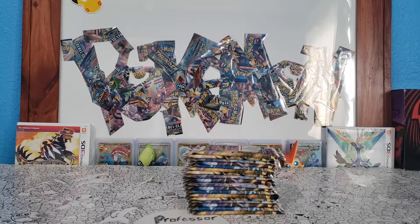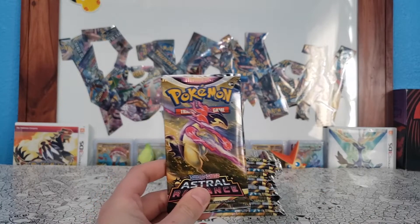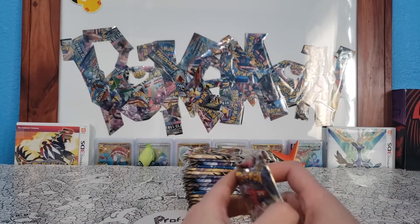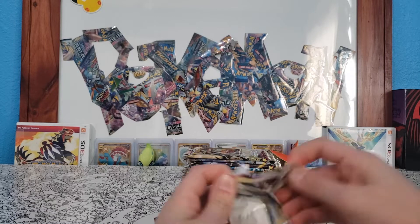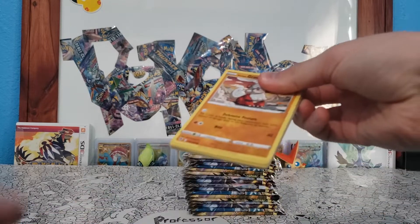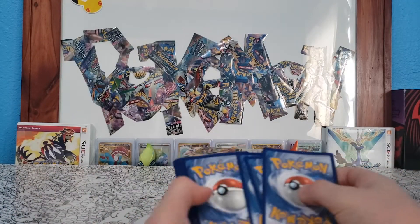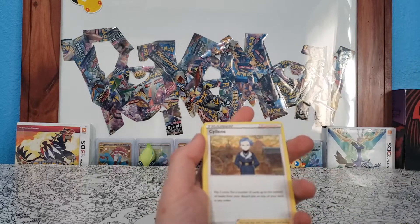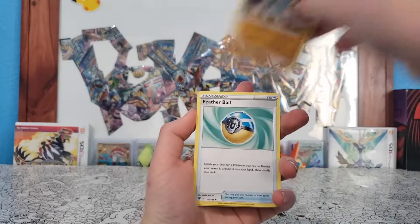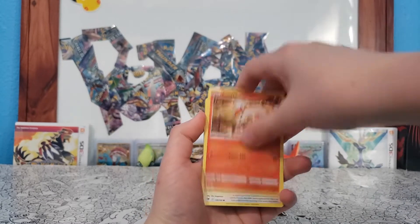Hey guys, Professor Phoenix back here today with the second part of our Astral Radiance booster box opening. I want to keep this video kind of short. We're going to crack into our first pack — Typhlosion is the chase card. I mentioned this last episode, so go watch that before this one. My chase card is Starmie V character art, so if we pull that I'd be really happy. Last video we got Hisuian Lilligant V full art, which was amazing.